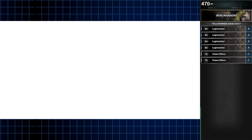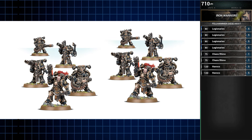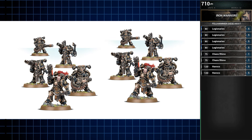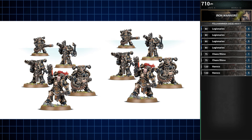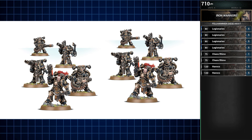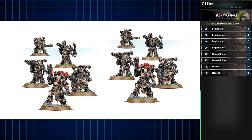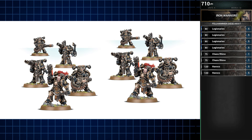Next we have our stubborn firebase: two units of Havocs. One equipped with chain cannons and one with lascannons, dedicated to anti-infantry and anti-armor respectively. Depending on battlefield needs, you can start one or both in strategic reserves, or swap one or both with a legionary squad and protect them in a Rhino transport, should that be more suitable for the matchup or mission.